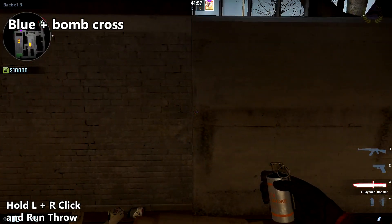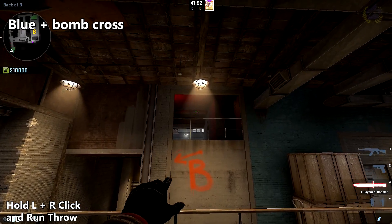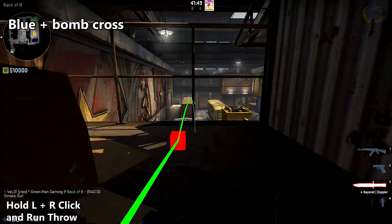To smoke off the cross between blue train and bomb train, place your back against the edge of that gray wall here, place your crosshair right about here, hold left and right click, and do a run throw.